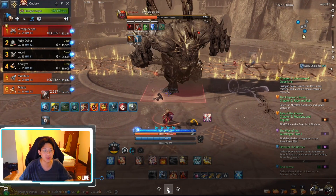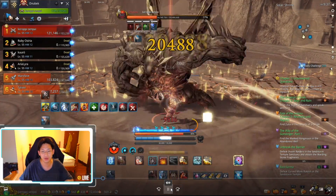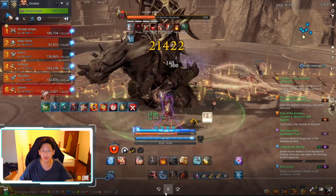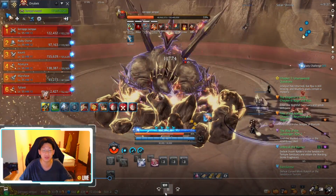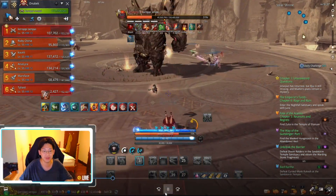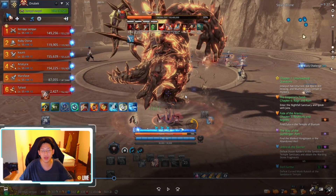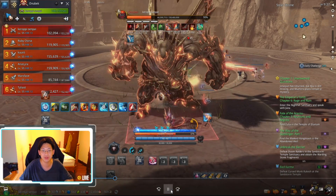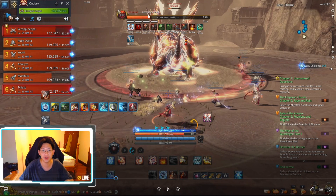Our tank lost aggro so I'm tanking now. I'm just going to block — I don't tank this boss often so I don't really know his attack patterns. You can see that if the tank gets too far from the boss he's immediately going to charge, grab you, and smash you on the ground.